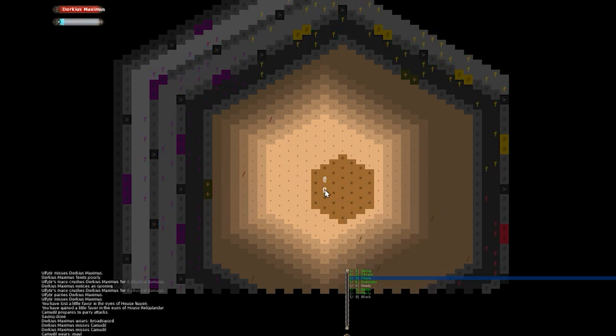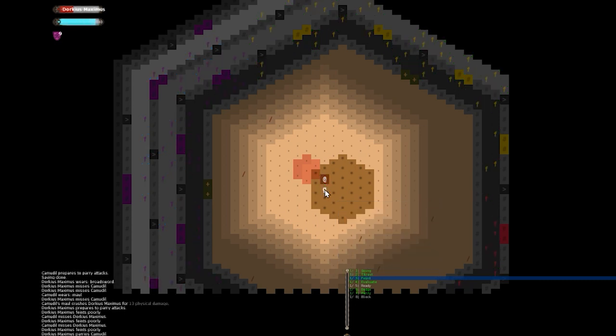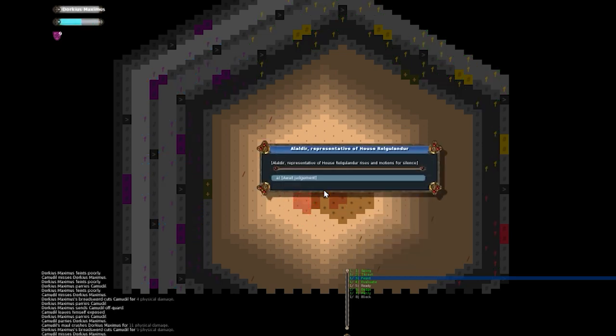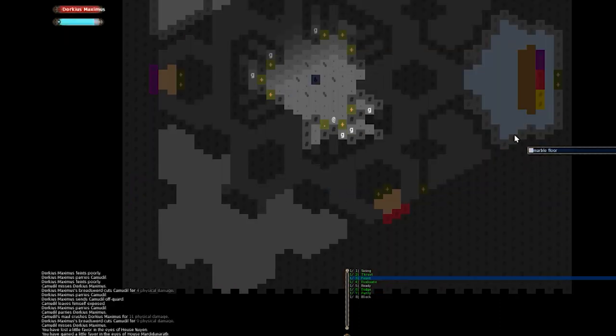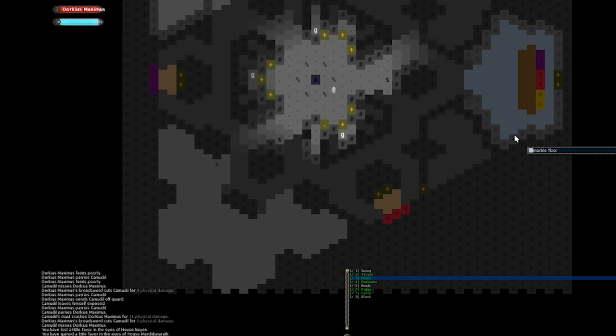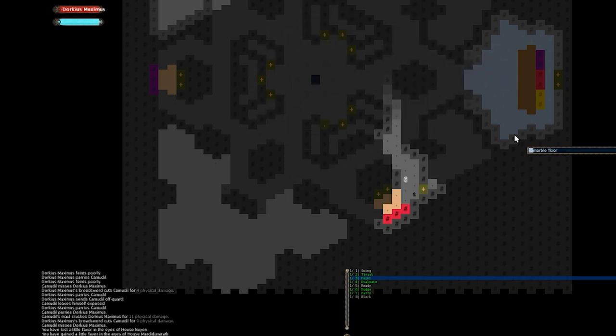Flail and broadsword available. Let's check — none of our stats have gone up, but then again we haven't won a single match so that's not surprising. Let's thrust — there must be something good about it — then swing, swing again, try parrying, then faint and this time not do it poorly. I actually hit him! He's exposed — yes! But his maul comes down on our head. Still too early. I don't know if this is something I really want to play again — it's a neat idea for sure.